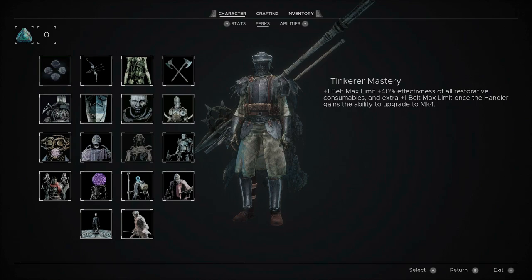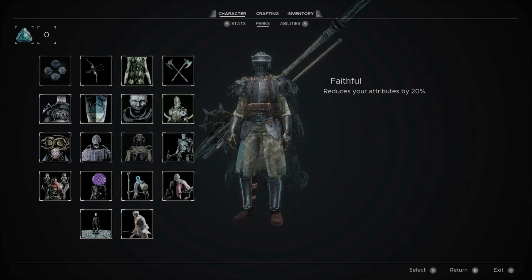It's nuts - this is insane. Or, for example, the Tinkerer Mastery: one belt max limit, 40% effectiveness of all restorative consumables, and an extra belt max limit once the handler gains the ability to upgrade to mark 4. There are some penalties as well, like Faithful which reduces your attributes by 20% - you're making it harder on yourself for subsequent playthroughs. But this is the customization option that really ties into a more traditional kind of leveling.